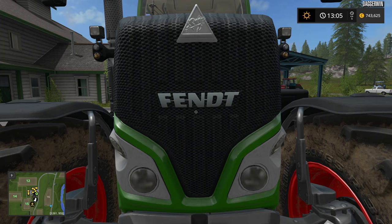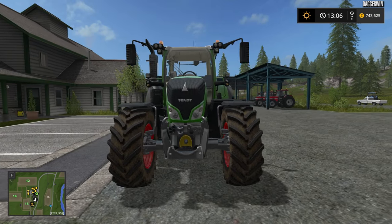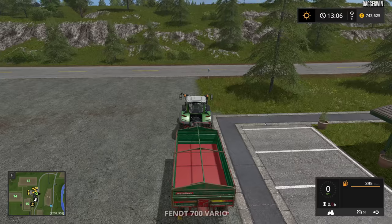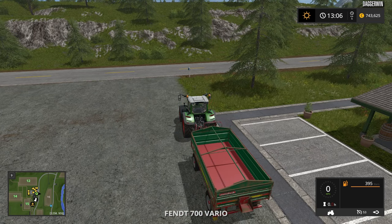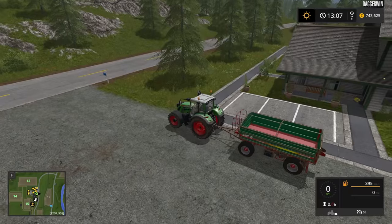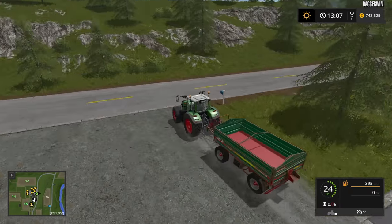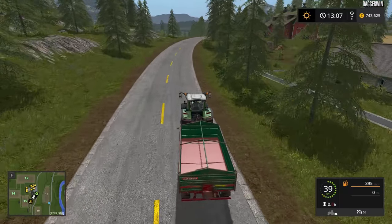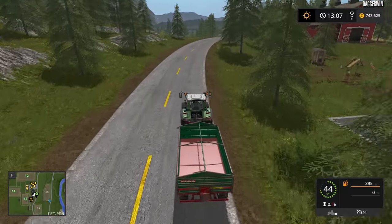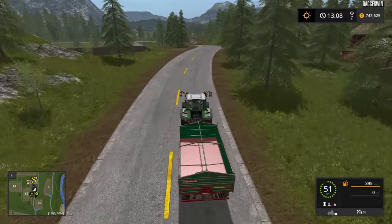Hello everybody and welcome back to Farming Simulator 17 on Goldcrest Valley. Busy day today. What we need to do is buy field number 19, which is the field we've been working on for the past day. We need to buy it — there is just one more job to do over there, and then we'll be able to purchase it. I think it is fertilising, if I remember correctly. So yeah, let's head over here.